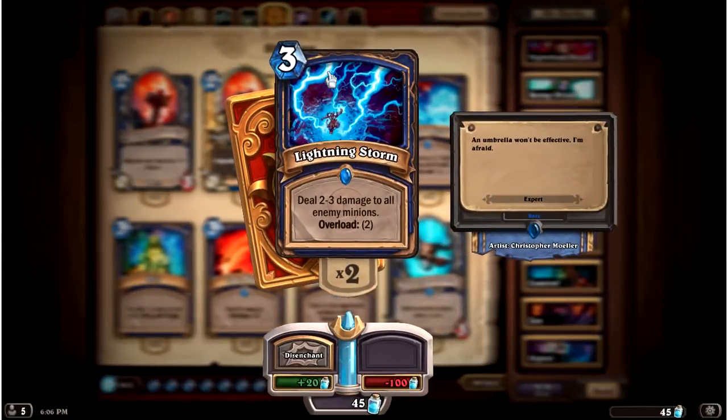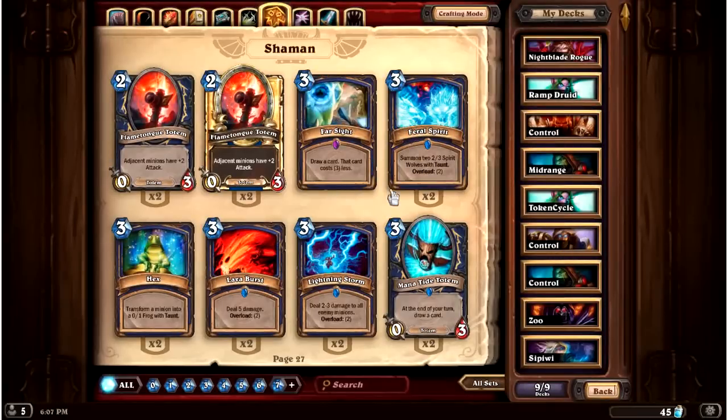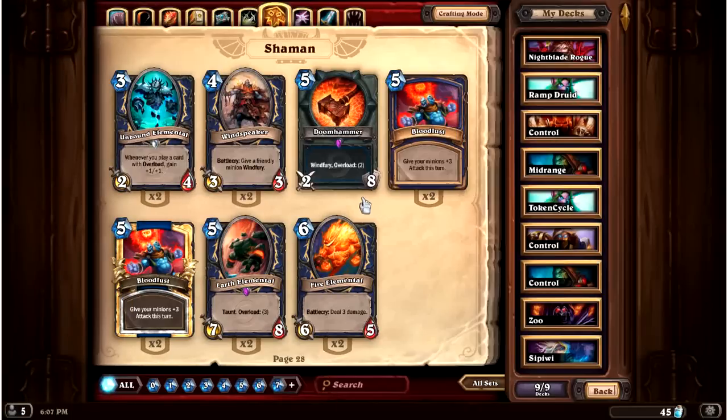Lightning Storm looks amazing at three mana — essentially a Consecration with potential to be better — but it's actually a five-mana cost when you include overload, putting it about on par. However, I think Lightning Storm is much more valuable than Consecrate because the value of large AoE spells is being able to play them when you need them, and getting it two turns ahead of its actual cost is incredible. Similarly, Feral Spirit lets you play two taunts two turns earlier than you should be able to — very valuable. Most Shaman overload abilities are quite strong, but it's critical to understand the overload is part of the cost: it will eat into your next turn and you have to plan for it.